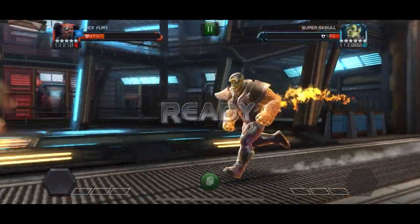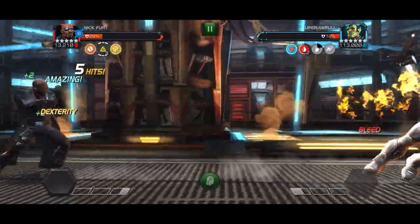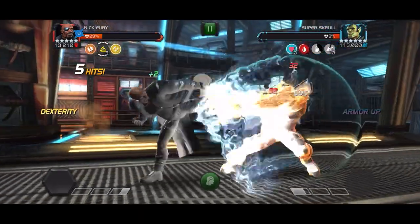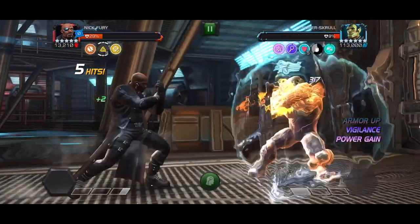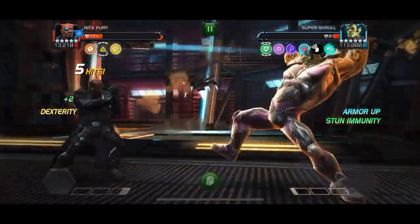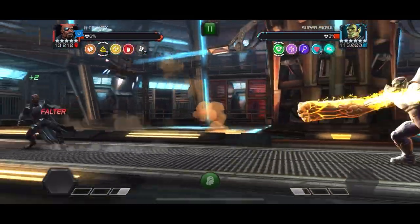We're going to go in with Nick Fury and try to get off some light ender bleeds to nuke this guy down. We've got the real Nick Fury — this guy is not bleed immune. We've got Cable on deck in case we need him, but we're able to get this guy down. Not a clean takedown, but we didn't have to use any items, which is my main goal. I totally missed the dex on that special one — luckily it didn't kill me.